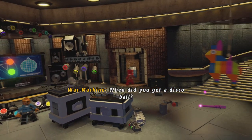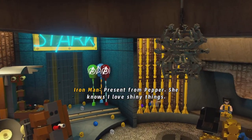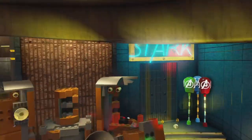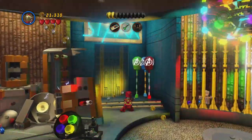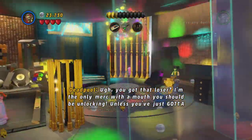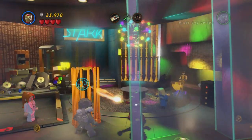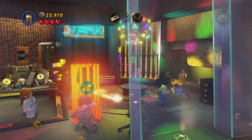You get a disco ball — that's a present from Pepper. She knows I love shiny. We can save Stan as well. Heartbreaker — I'm the only Merc with a mouth you should be unlocking, unless you've just gotta have them all. 100%, here we come!